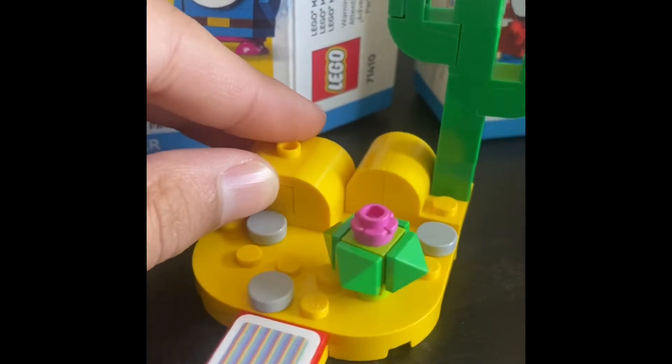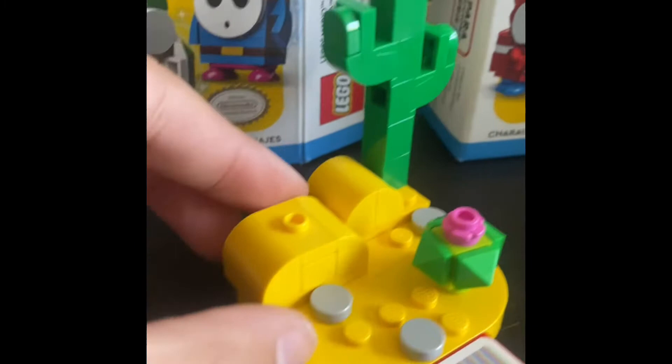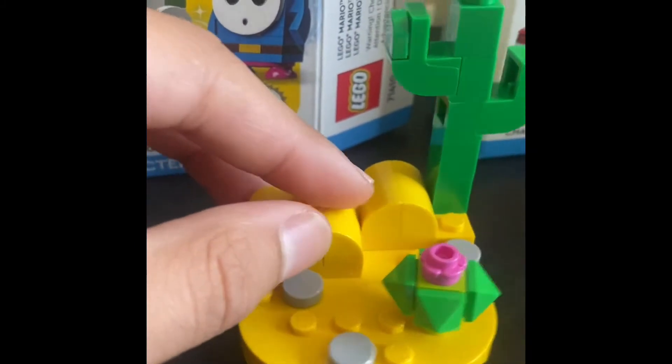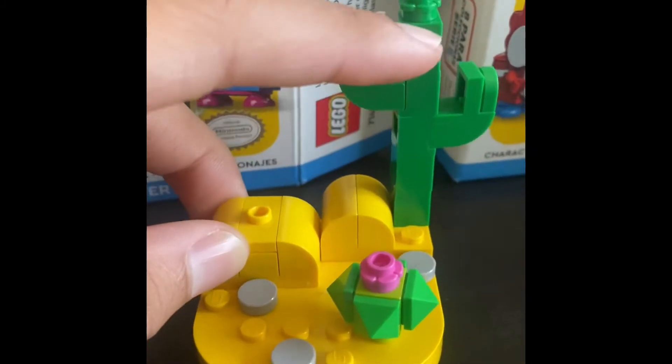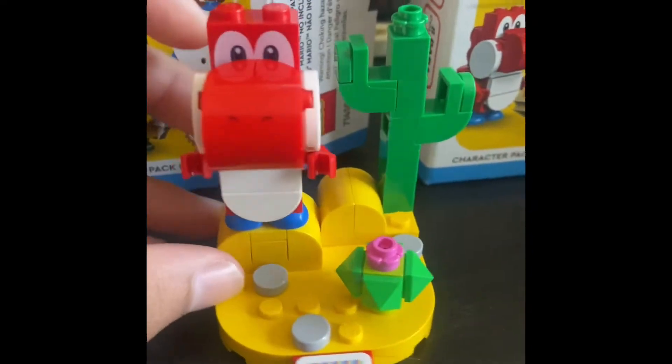We have a little cactus here, some stones and rocks, little sand hills, and a gigantic cactus as well. And here is where Red Yoshi goes.